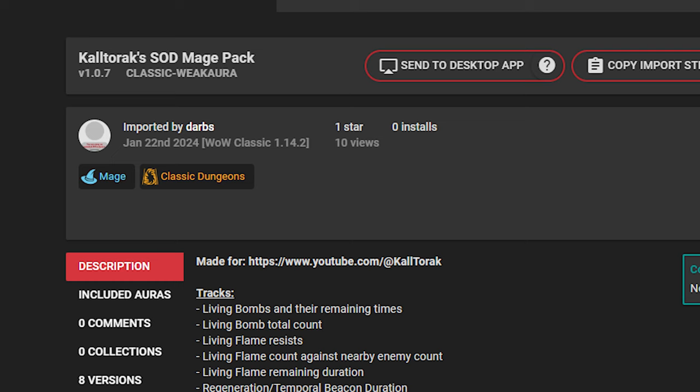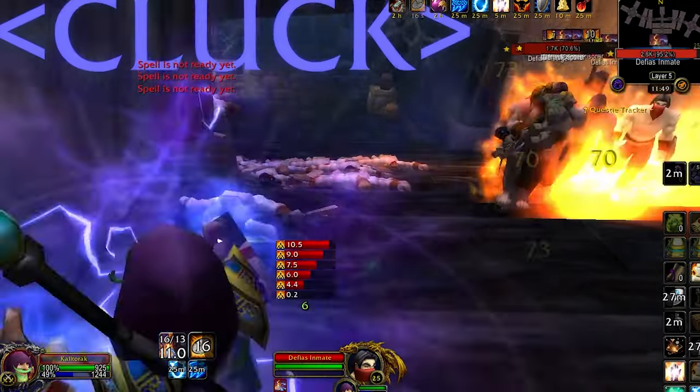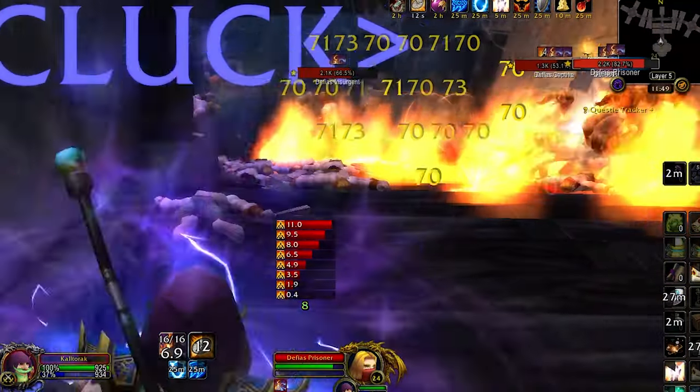As for add-ons, here are what I find most important. Plater — it's a nameplate add-on. It makes enemy nameplates way easier to read. It displays their remaining health and debuffs on them. Super useful for farming.